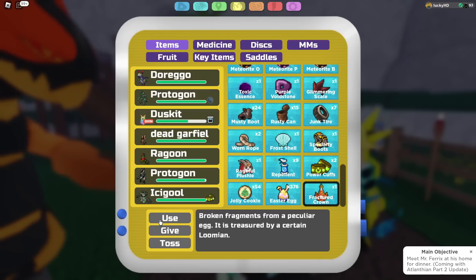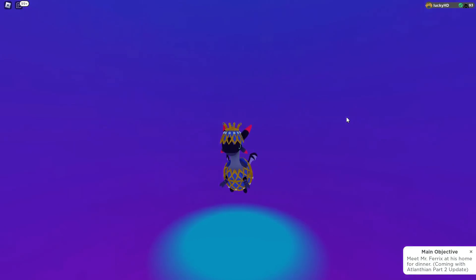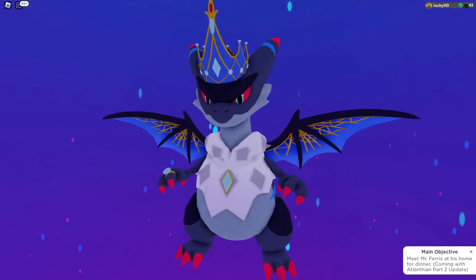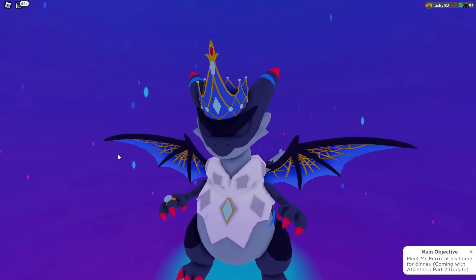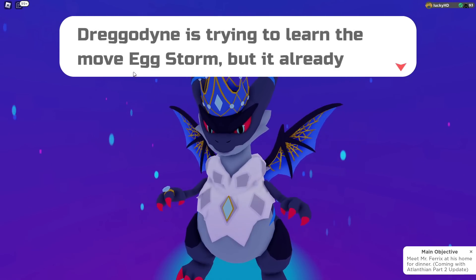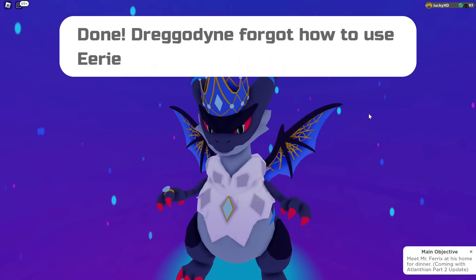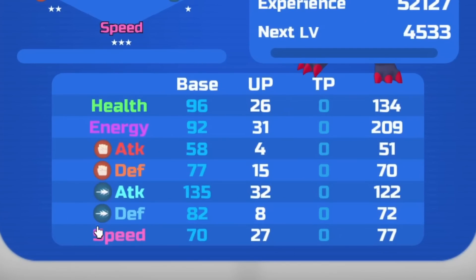Once you have the Fractured Crown, press Use and then go to your Dorego. Your Dorego does not need to be a specific level for this to work. You can use it on any Dorego color, and it will stick with the original color scheme and patterns when it evolves — including on its wings. Now you have yourself a Dregodyne. Dregodyne also gets a new move called Eggstorm, which is a double-hitting move that it uses inside the raids and is pretty decent. Clicking on Dregodyne, it is a Dark and Air type with the ability Anomaly, and notably has 135 ranged attack.